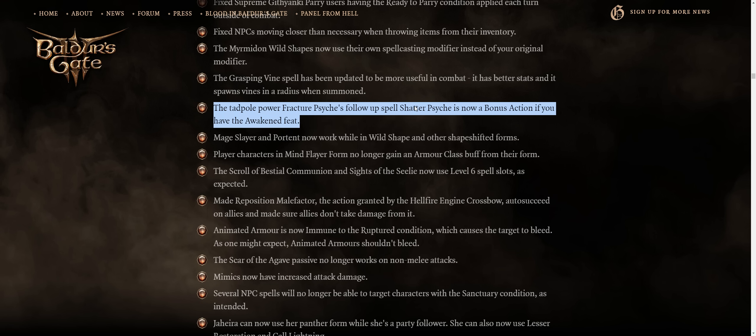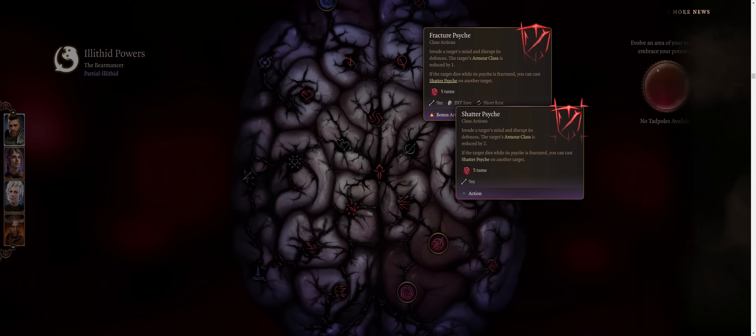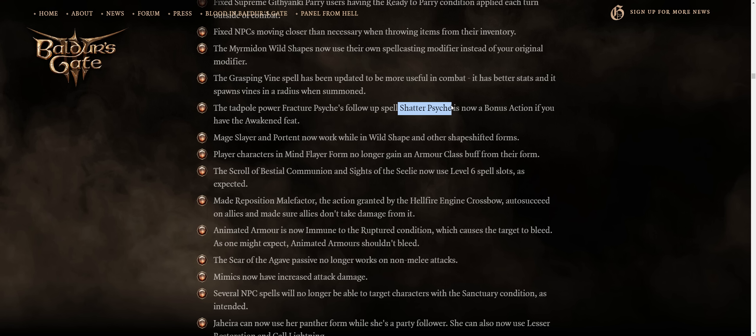The follow-up to the Mind Flayer Power's Fractured Psych — that's Shattered Psych — is now a bonus action if you have the Awakened Feat. This is a welcome change because this power lets you reduce the enemy's AC, something very useful for Tactician and Honor Mode, and you can keep using it on new enemies after the first target dies. Using a whole action for it was pretty bad, but as a bonus action it's much better.